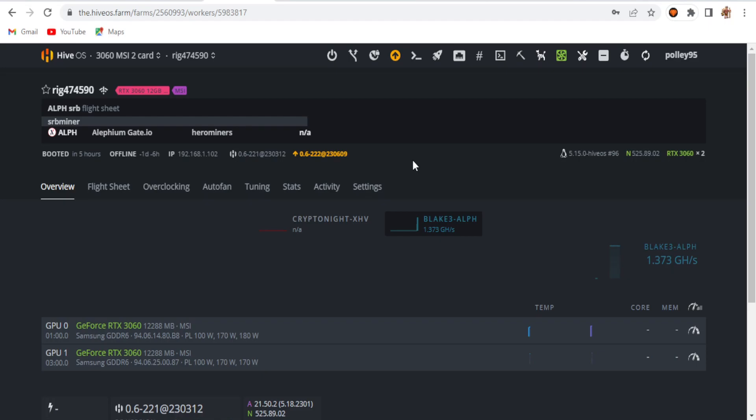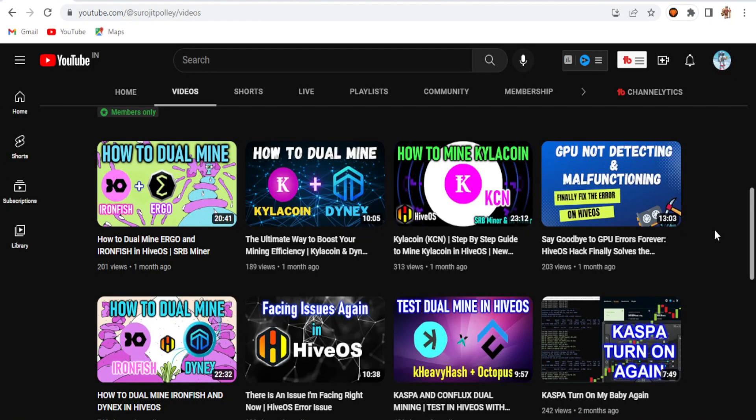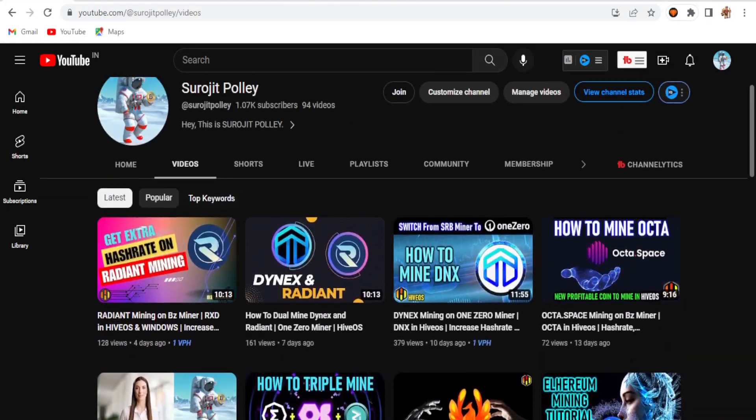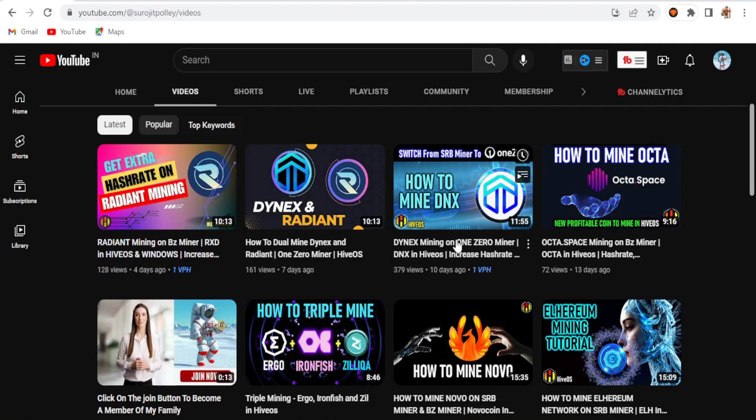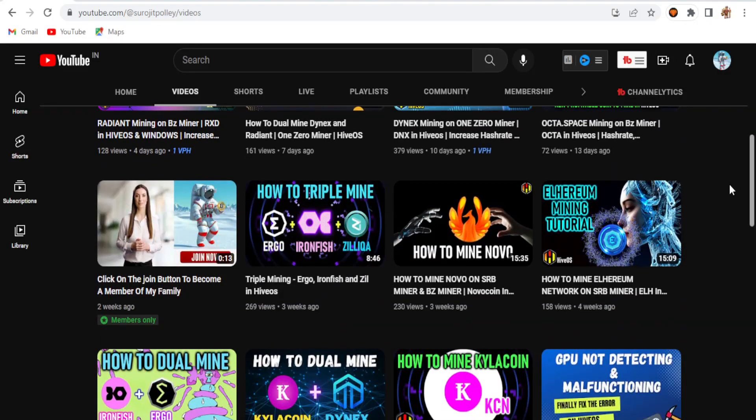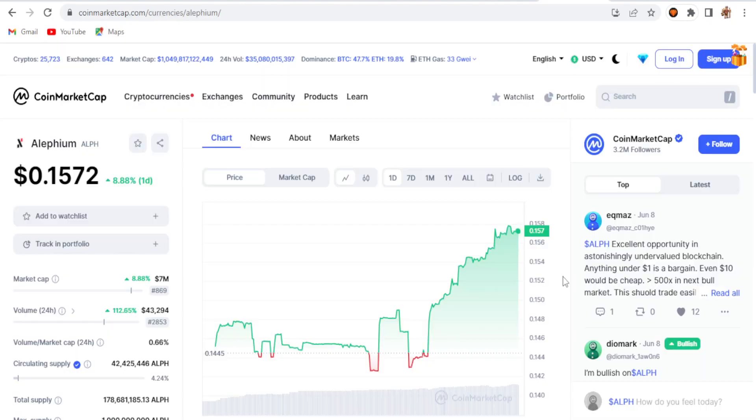If you found this video helpful on how to mine Alephium using an exchange wallet and Hero Miners with SRB miner, please like and subscribe to my channel. Check out my other videos for other coins to mine — you can choose Dynex for single coin mining or other coins. Have a great day, see you in the next one.